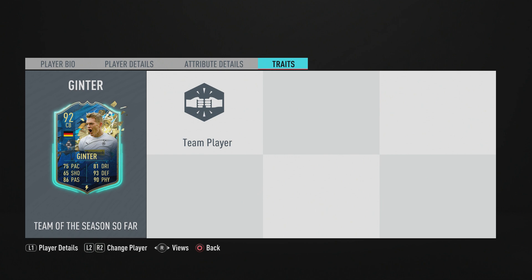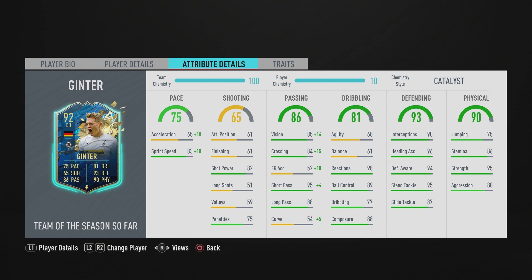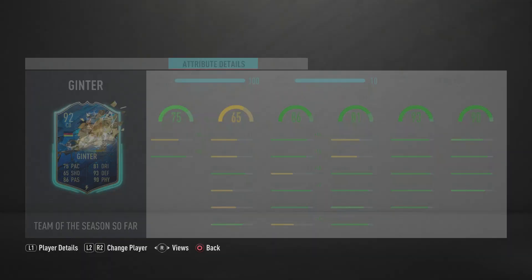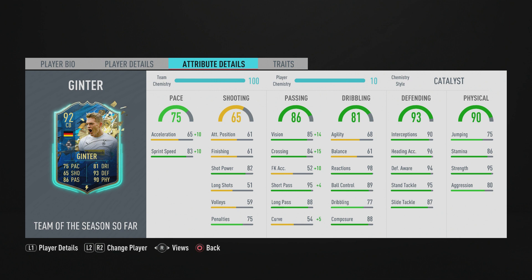For the chem style, I went with a Catalyst. A Shadow would give him plus-15 pace, taking him from 75 to 90 pace. A Catalyst gives only a plus-10 boost to 85 pace but maxes out his passing. Shadow also maxes out all his defensive stats plus that extra five pace. However, I reckon five pace difference isn't massive, and his defensive stats are already very strong — so you don't really need to max those out.